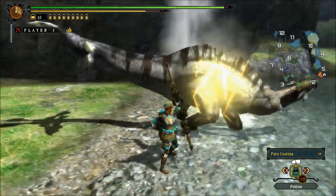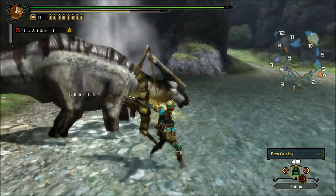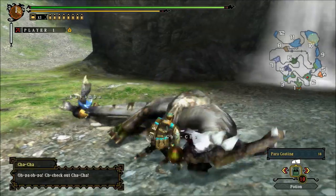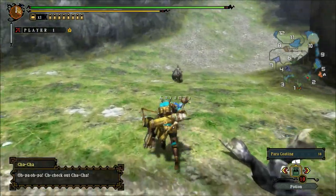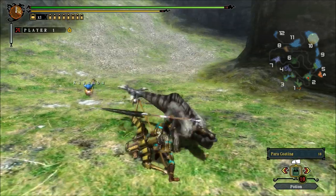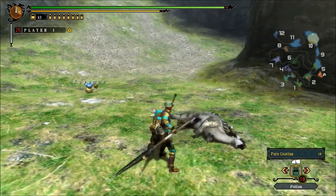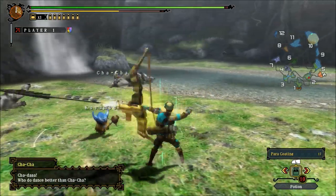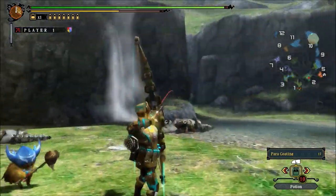Paralyzing coatings paralyze the monsters. We can't really use this effectively in the demo — you can, but it's really a waste because it just buys you some time to get more hits in. It's great against any monster when you're online and you have a full party of four, but when you're by yourself, paralyzing is pretty pointless.